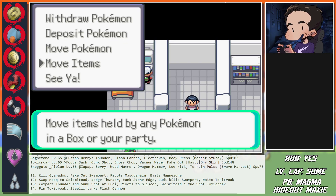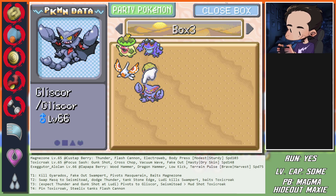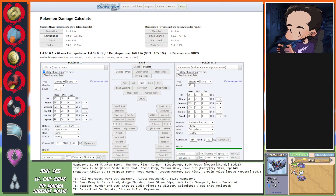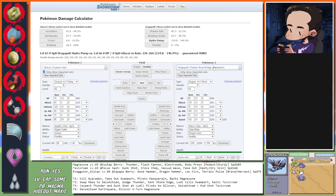Kingdra swaps to Gliscor, Ludicolo to Masquerain. Gunk Shot hits - okay. Gliscor at 135 HP. Toxicroak does not see a kill and Magnezone does. I can Earthquake this turn - Gliscor is not faster than Toxicroak though. Masquerain is too slow at 91 HP - dies to Gunk Shot incoming. I think I'm going to Bulldoze. Wait - Gliscor is faster, but not good enough. I think I'm Bulldozing this turn. The problem is: Ludicolo dies to Gunk Shot and so does Electrode.